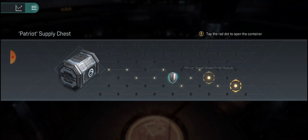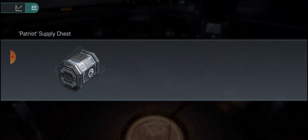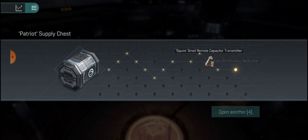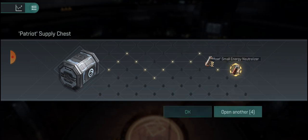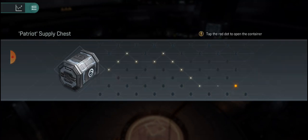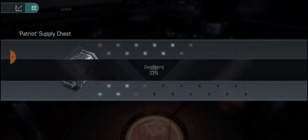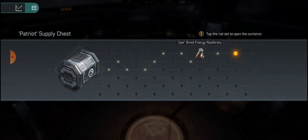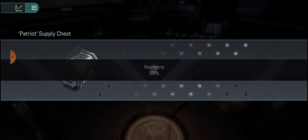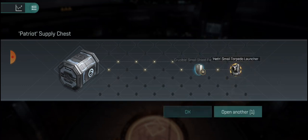We got three 500k shield junk and another half small torpedo launcher. Two items — Moat small energy neutralizer. Another half small torpedo launcher — where's my miner at? Ranger small afterburner, I like collecting those.